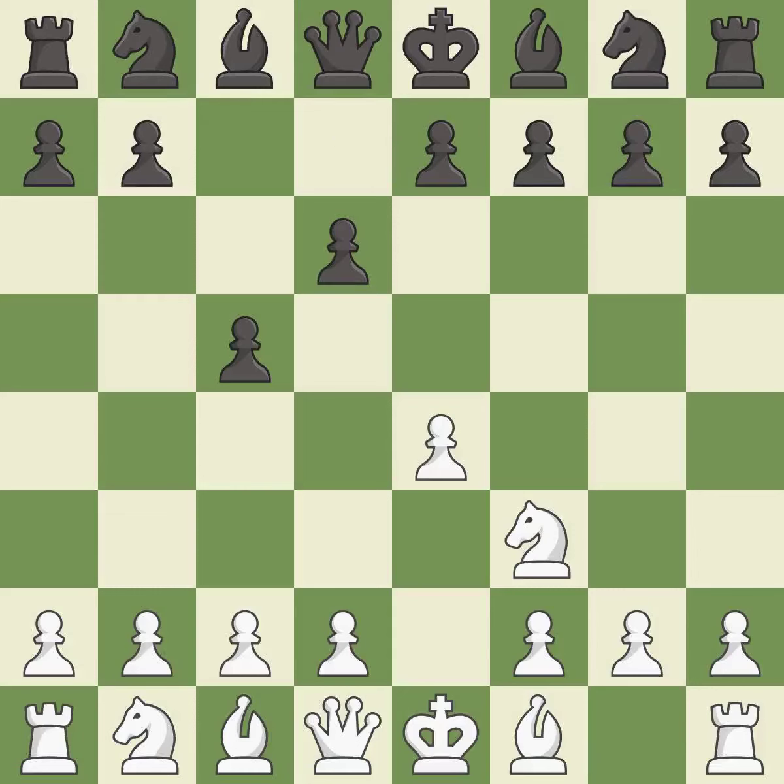D6 opens up the light-squared bishop and prevents white from pushing the pawn to e5 after black eventually plays Nf6. D4 offers to trade the d-pawn for the c-pawn, giving up a center pawn for more active pieces.